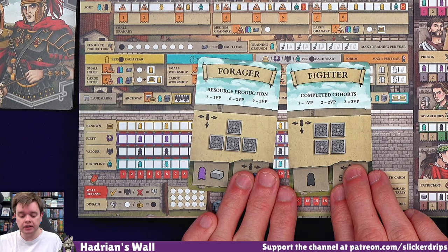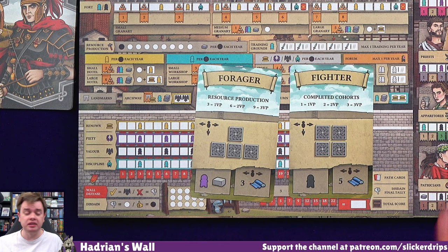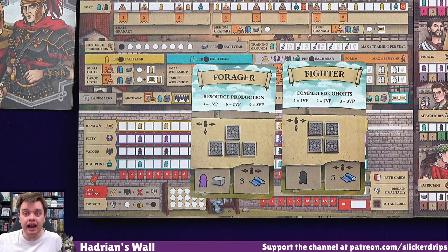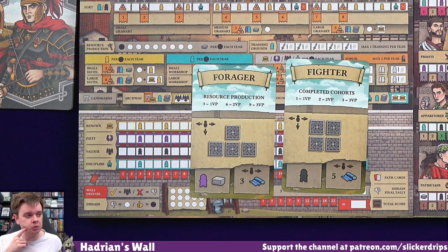If I do some scouting, it determines a shape that I could draw in scouting. So what would I like to go for? If I go for the forager, it would help me to get some resource production, and having loads of resources would be nice. And completed cohorts can reward me with points as well. So the cohorts are up here - the things that are going to help us defend against the Picts. Let's get that soldier and go for some resource production.